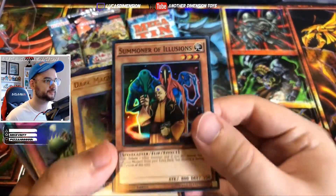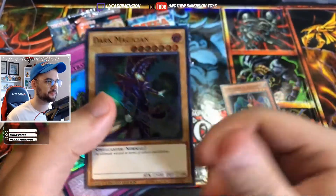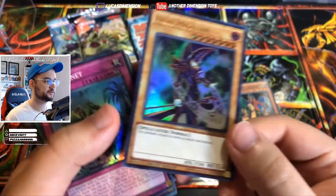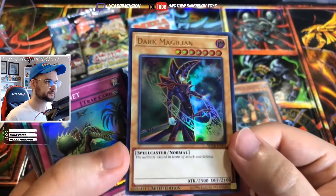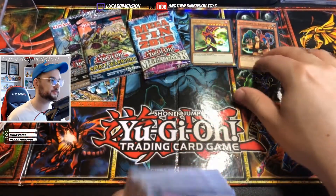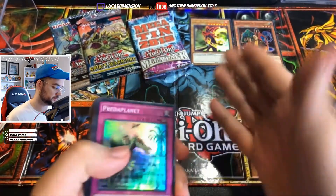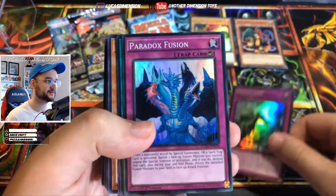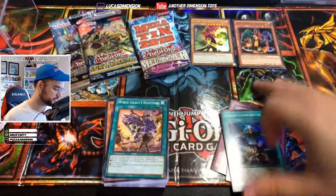All right, so we got some nice stuff here - we got Summoner of Illusions, holographic, very nice. Here we got a Dark Magician from the Yugi collection box. I feel like I've gotten this a couple of times in these cubes, it's a nice card to get in here. These are the five rare cards and they could be anything from regular silver letter rare to ultra, maybe even secret or ghost. We got Preta Planet, Paradox Fusion, Fusion Conscription - so all of our five rares were holographics.